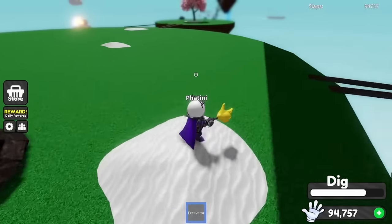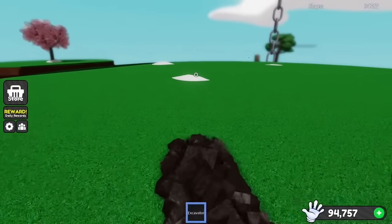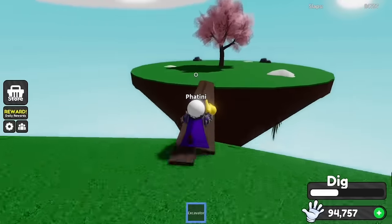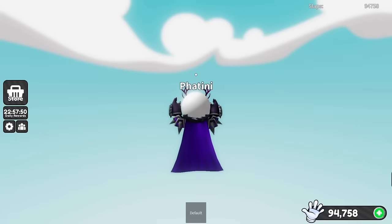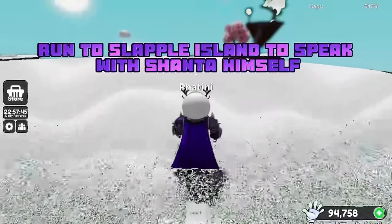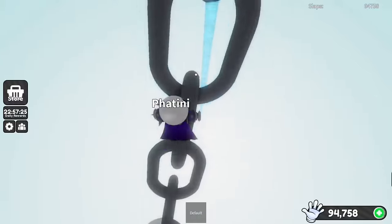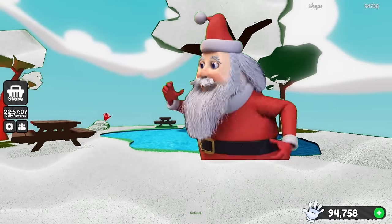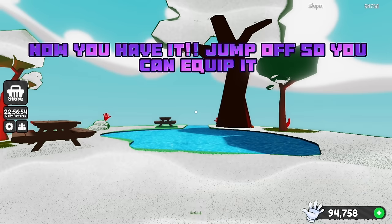The cooldown is a while. Once you go into the right one, your screen will go black and you will teleport to Snow Land. Run to Sleville Island to speak with Santa himself. Stand there and Santa will drop off the Santa glove. Now you have it — jump off so you can equip it.